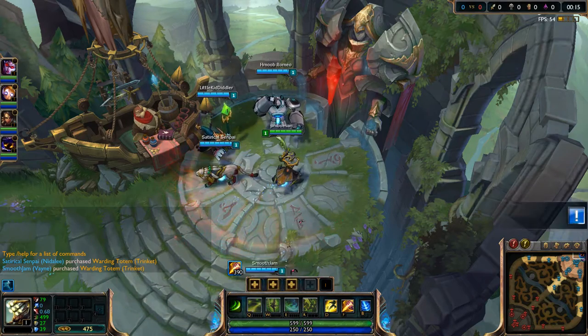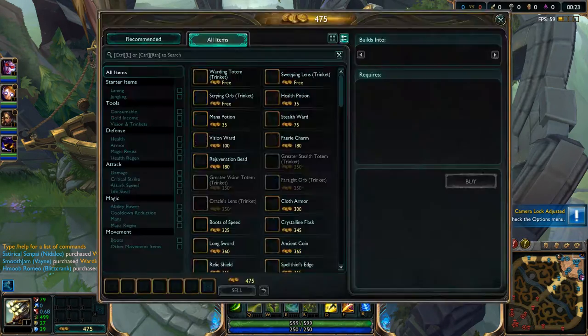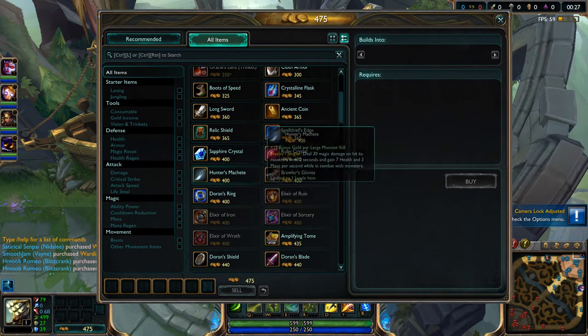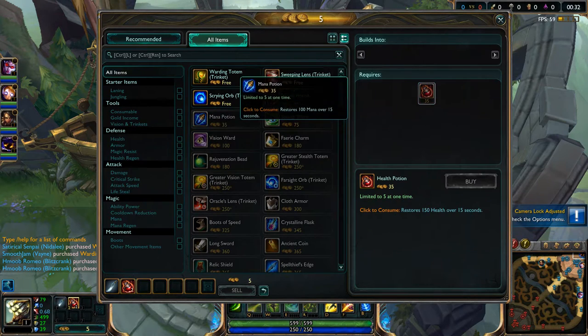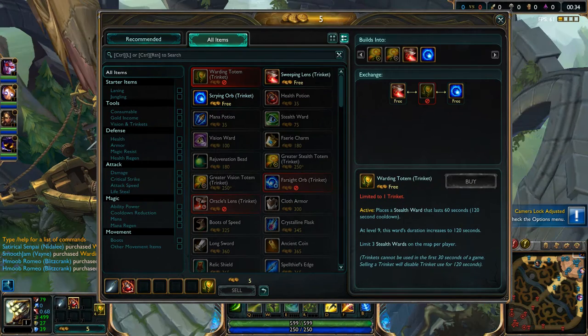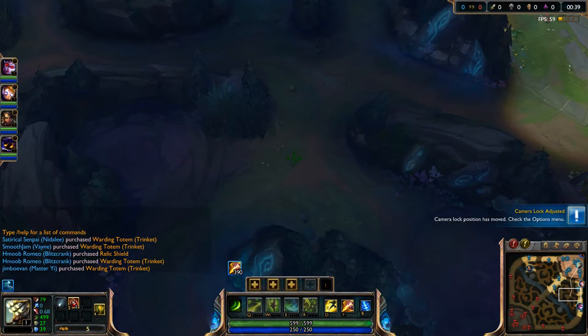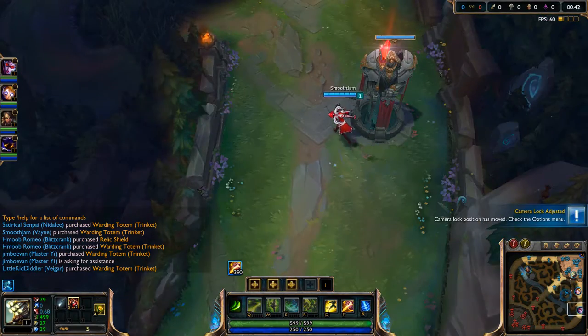Hey guys, Jim Bobbin here, and I'll be playing full AD Master Yi. It's going to be pretty cool, so let's go ahead and try it out. Hopefully I can do pretty well with him — I'm pretty good at Master Yi, though I'm not like the greatest Master Yi out there. Let's see how I do with Jungle Master Yi. I'm going to start at blue, so they should be coming right down at least.